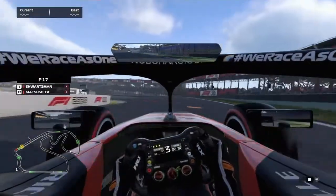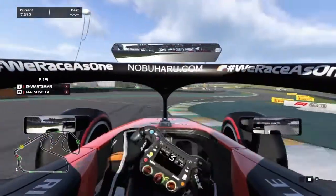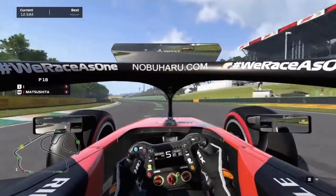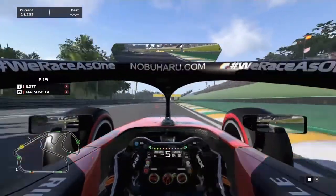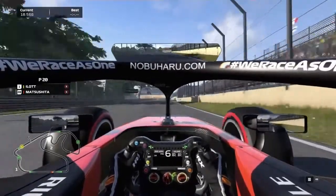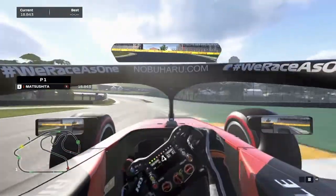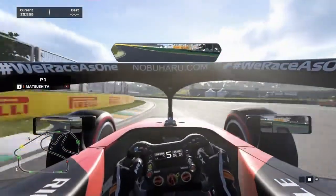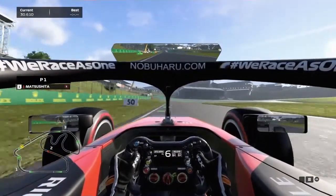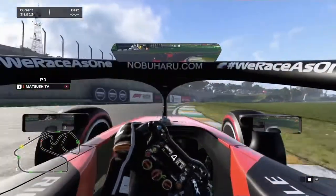Heading into the center for the first corner, you have to take a wide line on entry and mount that inside curb, also taking the curb on the inside for the middle part. On the way out just plant your foot all the way down. The F2 cars struggle a bit with understeer there so you need a lot of steering lock. Into T4 — touch that curb on the inside just slightly and run it out towards the outside curb, then onto that final outside curb heading into the double right-hander towards the technical middle sector.